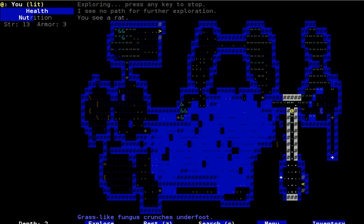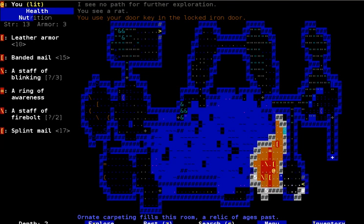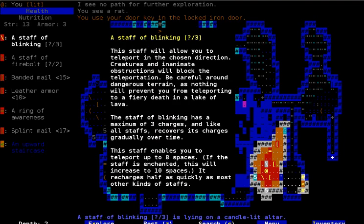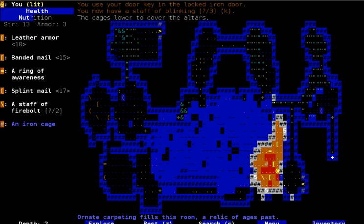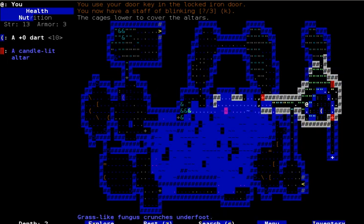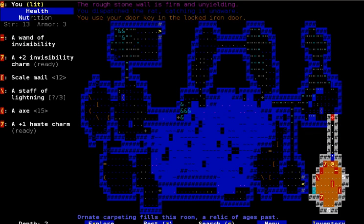Don't care about a rat. There's a Staff of Firebolt and one of Blinking. Ring of Awareness, some armor. I think I might want the Staff of Blinking actually. Let me check which one that is. Okay, so that's the Staff — I'm gonna take that one. Staff of Blinking probably won't be particularly useful, but it could save my life.